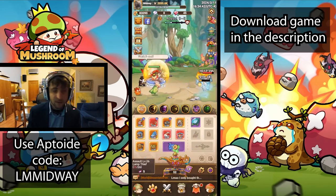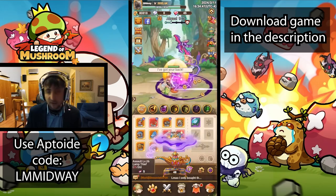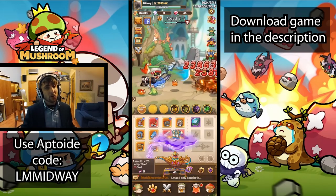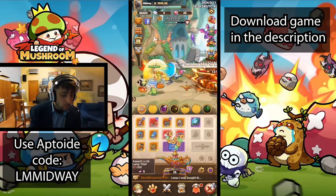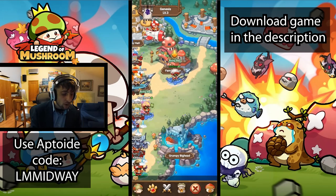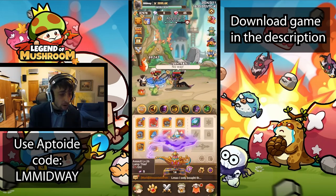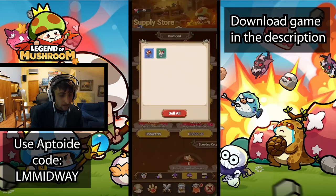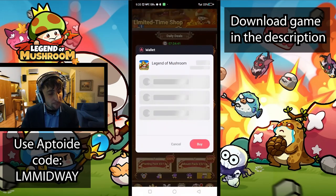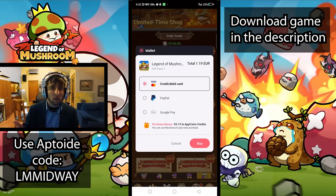Now if you're gonna be playing this game and you want to be spending some money — because it's actually really fun and there are many very cheap things that are really worth spending on — you might as well do so by playing through Aptoid. Aptoid is a marketplace where you can download apps just like Google Play, and once you make purchases within those games through Aptoid, you will be able to get a cashback that goes all the way up to 30%. That's way more value than Google Play. If you use my code in the description, you can get a baseline 5% increase on that bonus.